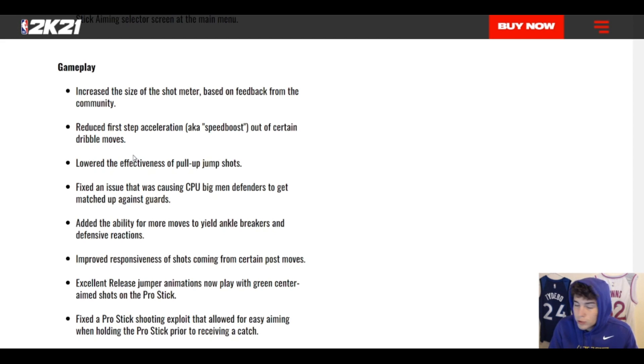They lowered the effectiveness of pull-up jump shots — that needed to be nerfed, but hopefully it applies more to the pro stick than anything because it's already pretty easy to green mid-range and moving jump shots with the stick. They also fixed an issue causing CPU big-men defenders to get matched up against guards. Hopefully that means the Klay Thompson glitch is fixed forever — that glitch should have never been in the game but it was still present as far as I knew. They also added the ability for more moves to yield ankle breakers and defensive reactions.